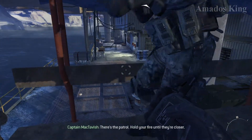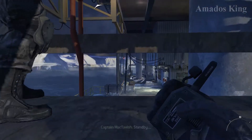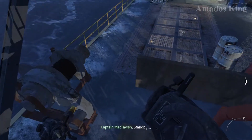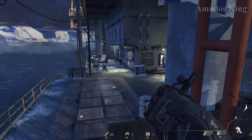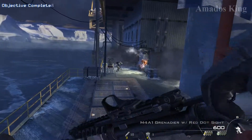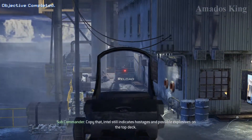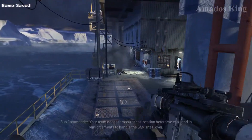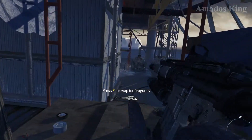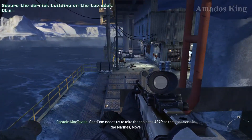There's a patrol. Hold your fire until they're closer. Stand by. Stand by. Plan B — do it. Control, this is Hotel 6. Our cover is blown. Copy that. Intel still indicates hostages and possible explosives on the top deck. Your team needs to secure that location before we can send in reinforcements to handle the SAM sites. Over. Roger that. We'll call in for Expo and LZ Bravo. Safecom needs us to take the top deck ASAP so they can send in the Marines. Move.